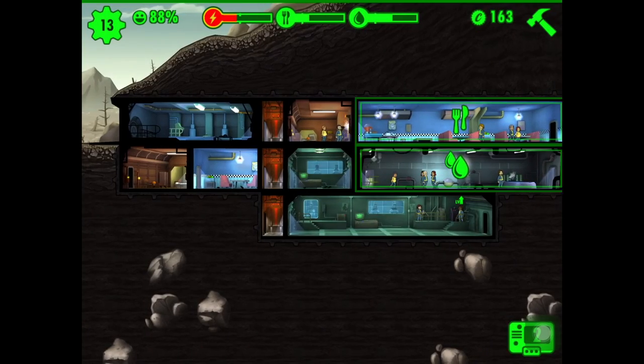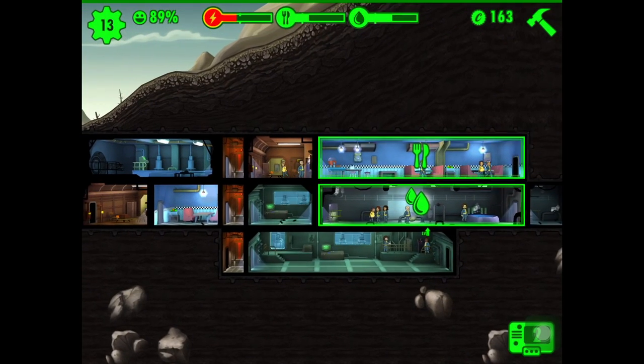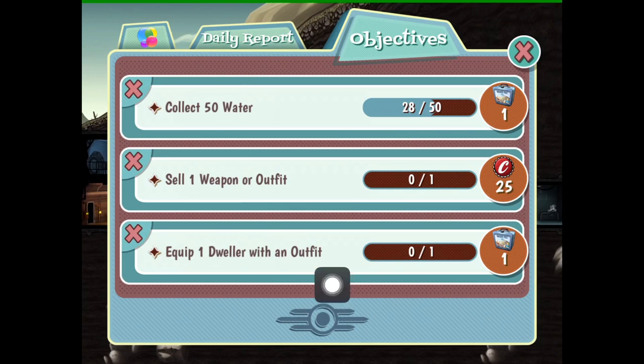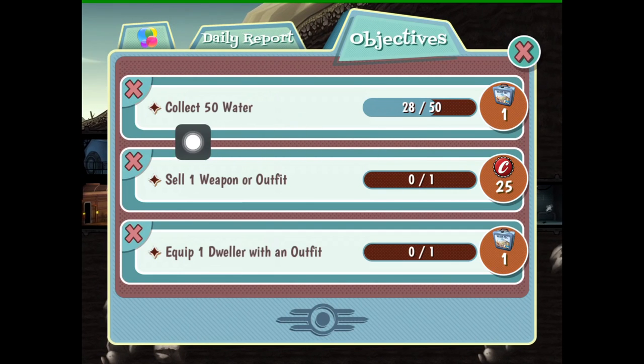First of all, you have to complete the tutorial and start doing objectives until you see these two objectives: sell one weapon or outfit, and equip one dweller with an outfit. You are not supposed to complete them. You will get a third objective like collect 50 water or collect 50 food.